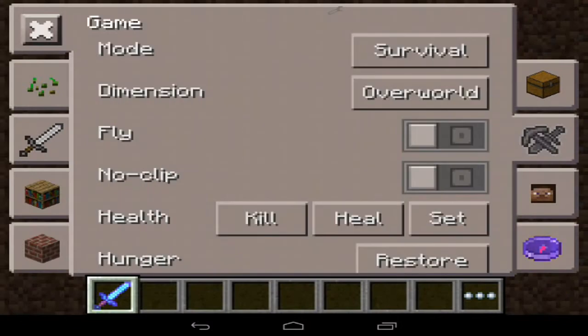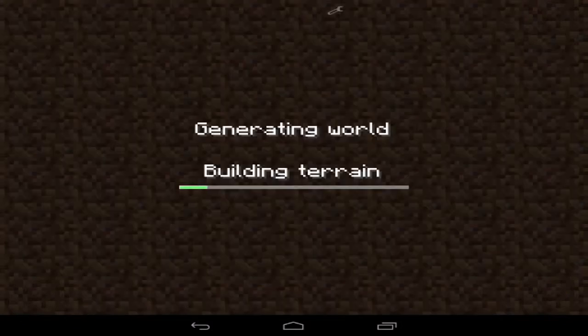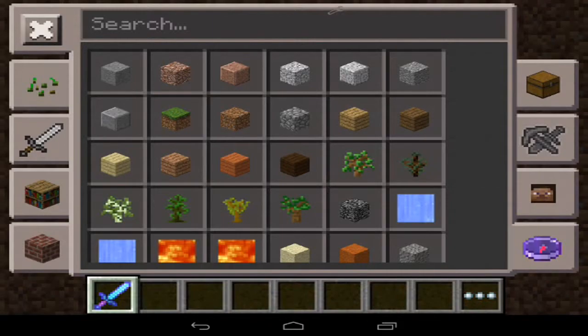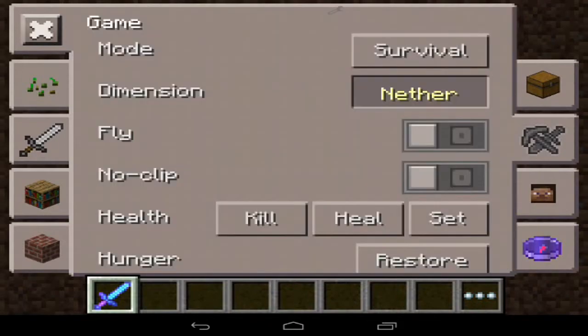You can also add teleportation. Heading back to this section, as I mentioned you can change it from Overworld to Nether. I'm not sure exactly which dimension it switches you to, but you just hit the button and it will switch you to the dimension of your choice. And yes, this is the Nether as you can see. Then you can go back to the Overworld just by tapping the button.